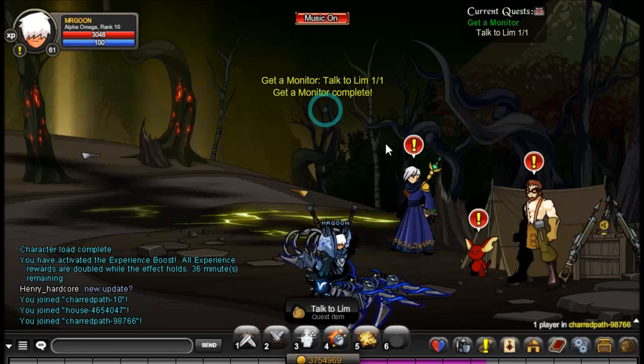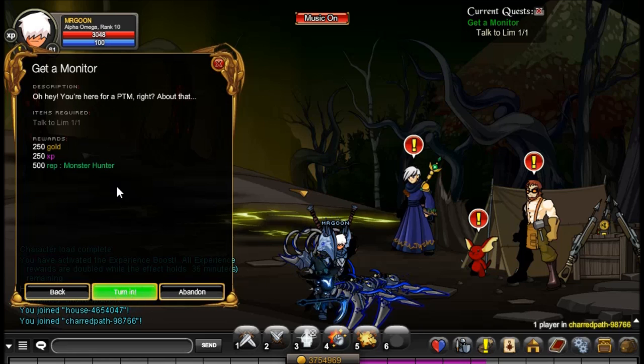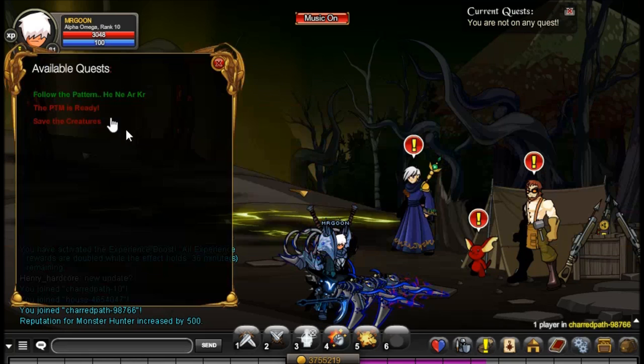There are plenty of quests for us to do, and the first one you literally accept from Warlock. You just have to click on Lim, and the quest will automatically pop up for you and you will have completed it.